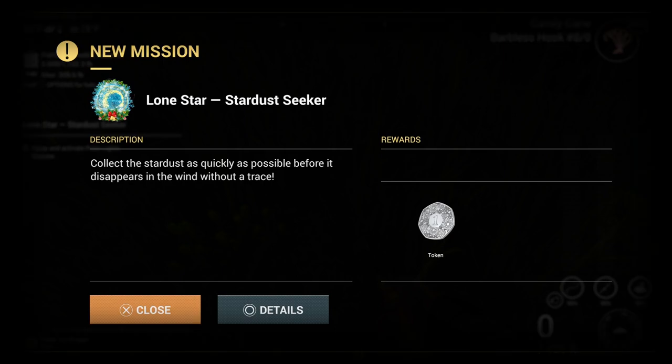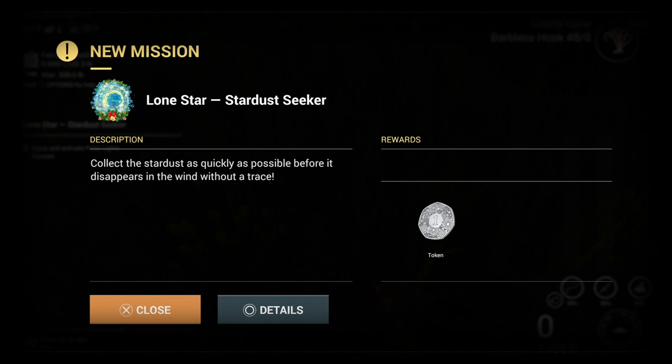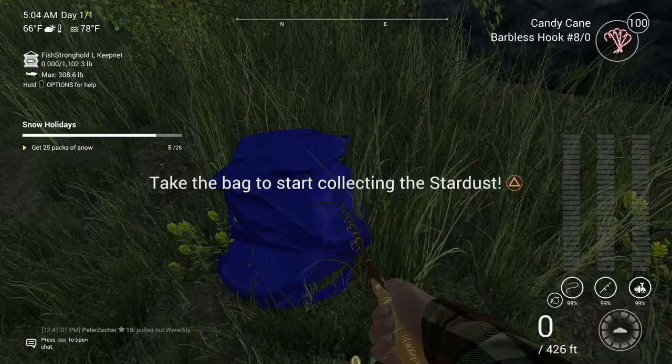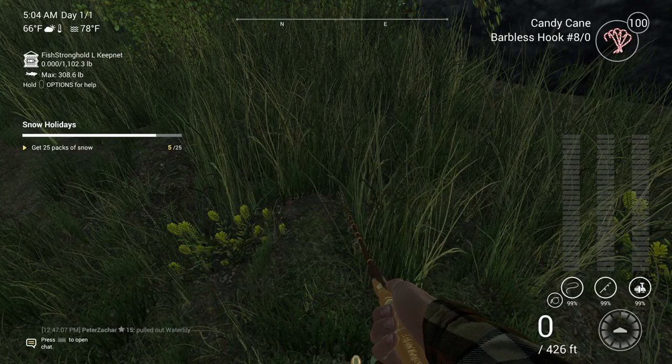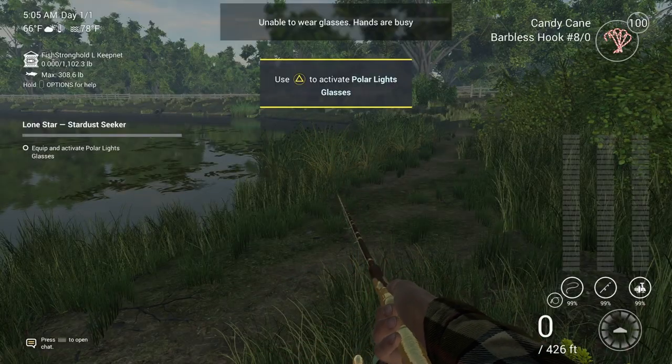Welcome back, folks. We are doing the Lone Star secret mission for the Christmas event. It is at Lone Star, Texas. There is a blue bag — when you spawn in and cross the bridge, it's off to the left. Just walk toward the walkway light and you'll see it sitting there. Hit it to start the mission.